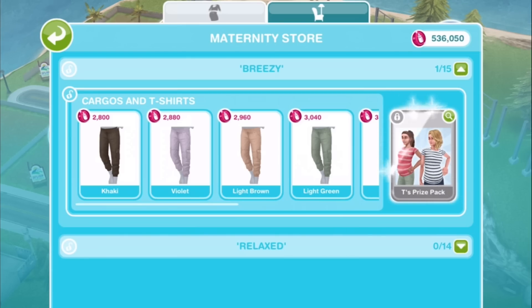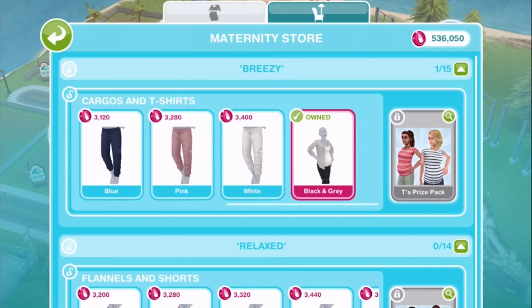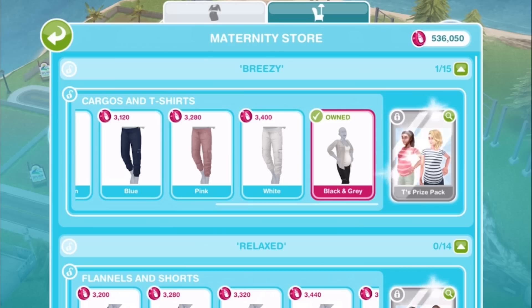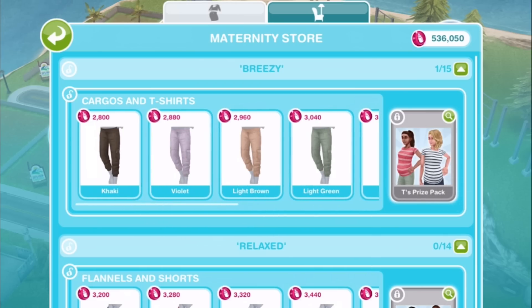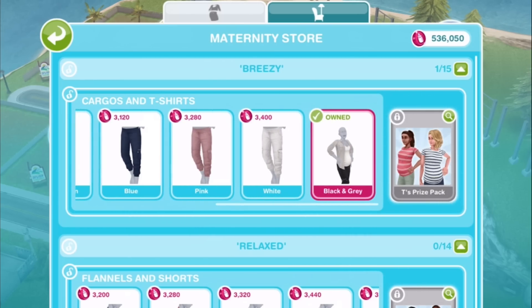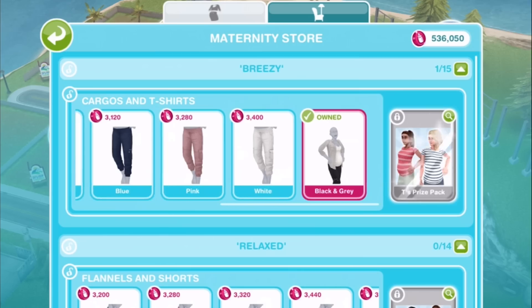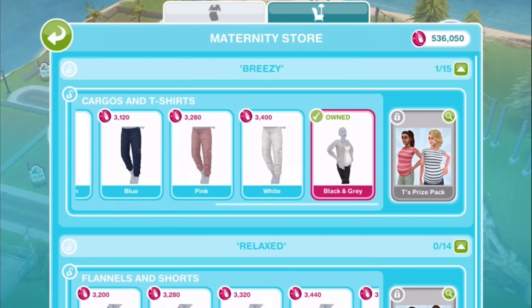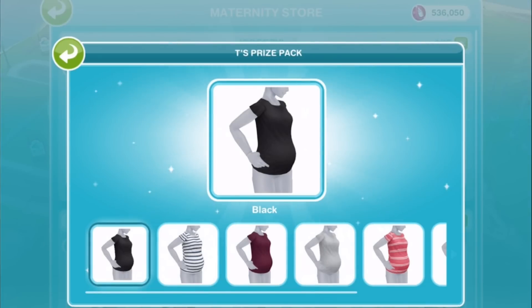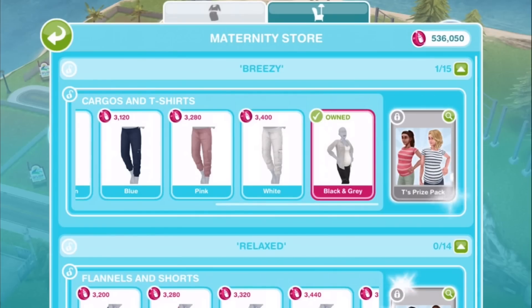There are two types of clothes: breezy and relaxed. Now for breezy, it says 15 items here, but I think it's actually 16 because we unlocked a top and trousers combo during the pregnancy quest. So the top and the trousers are two items on top of the 14 other clothing items in this set, making 30 items total. The important thing is that in order to get this first set of items, you'll need to first buy the seven pairs of trousers. If you buy all of those, you will unlock seven new tops to go along with those trousers.